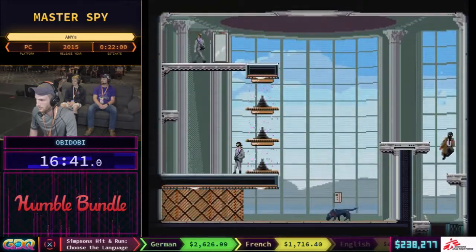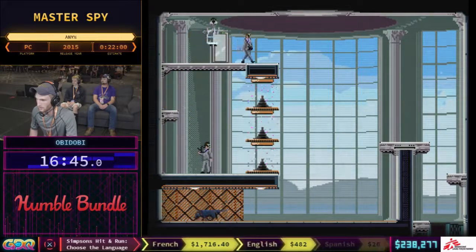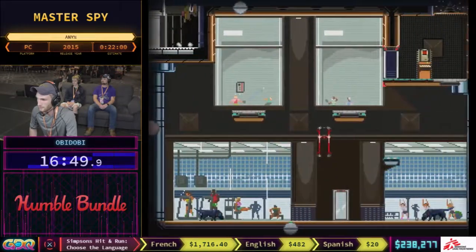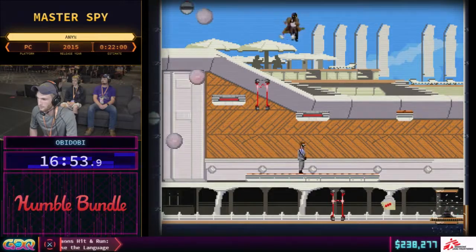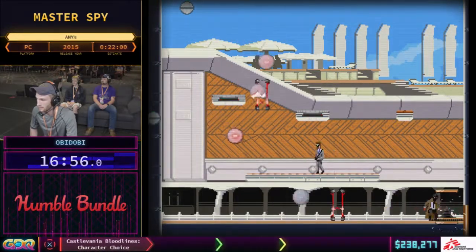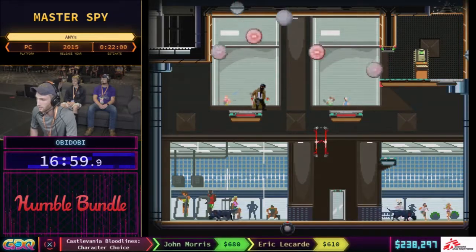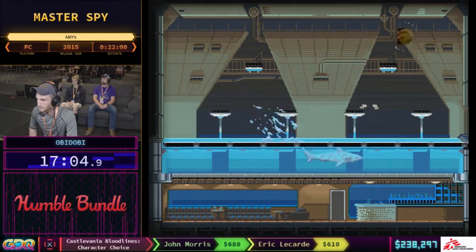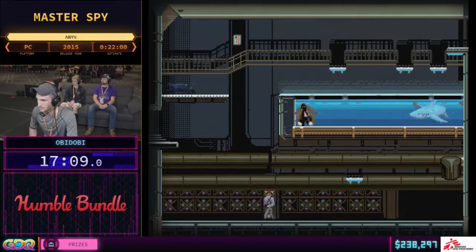There are quite a bit of instances in the run where I am cloaking and uncloaking in very specific patterns so I can conserve my momentum from my jump. Even when you're in the air, if you cloak while airborne you will meteor towards the ground and stop your momentum. So cloak management is really key to this run.